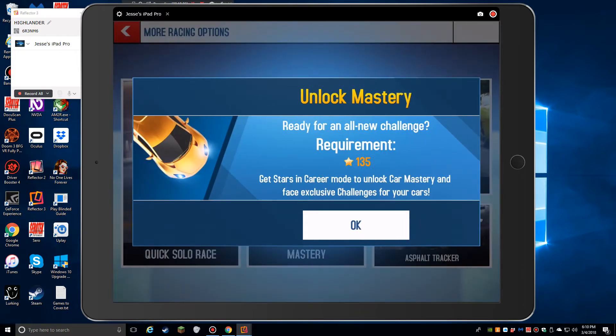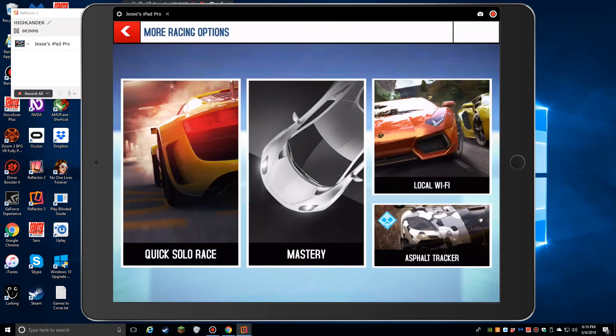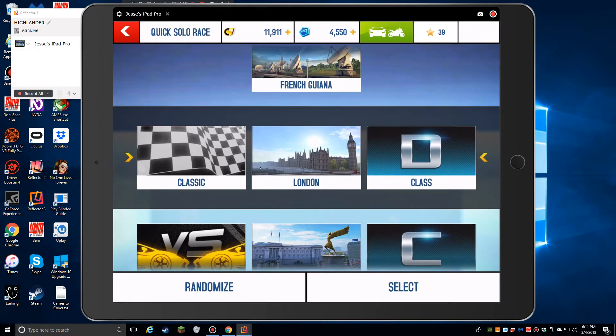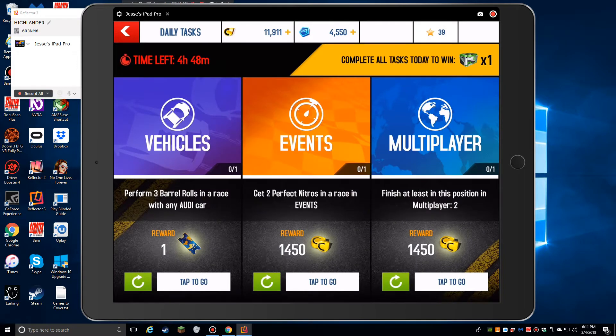I've poked around in here — there's a Mastery thing I haven't gone into yet, I'm guessing it's some sort of training. Each little column lets me choose a race type, a track, how many laps, or a classic mode. I spend most of my time in career mode — in the upper right-hand corner. I forgot to mention in the bottom middle you do have your daily challenges, your vehicle events, and your multiplayer challenges. I haven't dug into these too much but it's a way to get some other rewards.